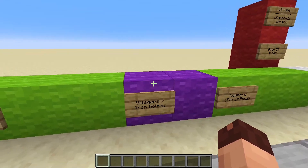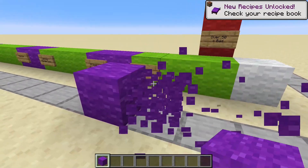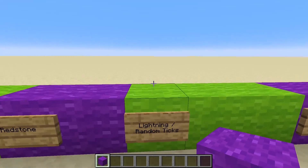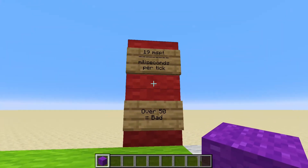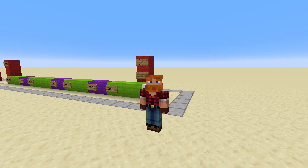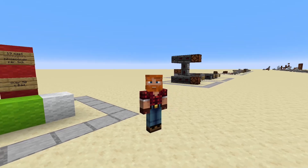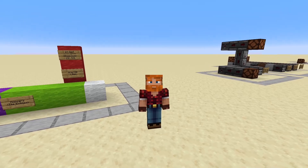How can we even reach over 50 MSPT? For instance, if we have a lot of villagers or iron golems, those calculations take more time. Or if you have big redstone contraptions, the game has to check all the redstone changes, adding more processing time, and you could end up with just too much for the game to handle. So in conclusion, a tick is a certain amount of time the game takes to calculate everything — and for our redstone contraptions it basically just means how long it takes from pressing a button until the redstone lamp turns on.